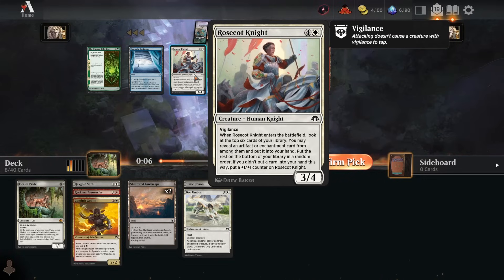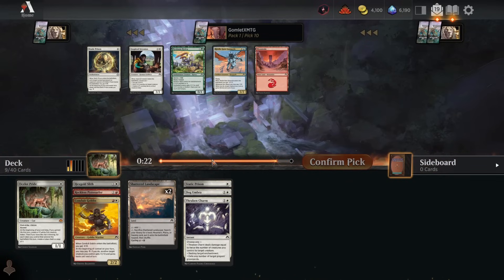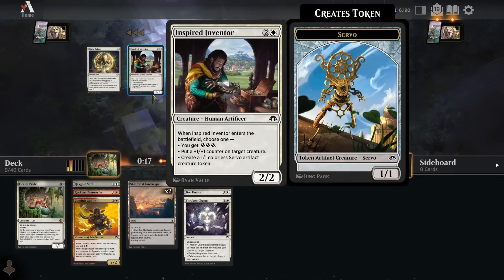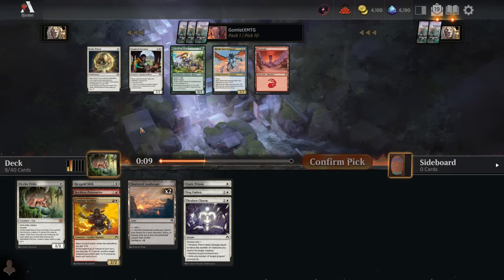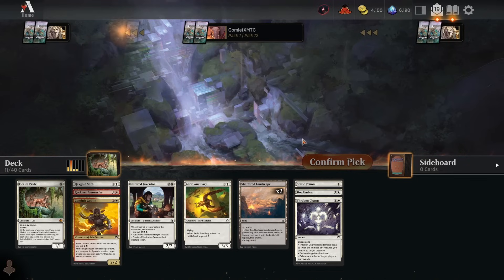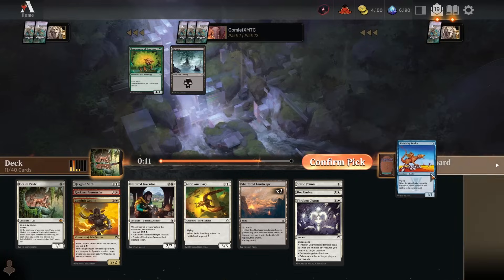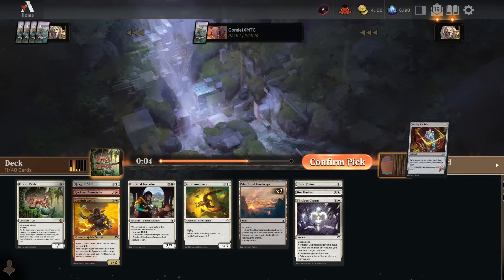Rosecott Knight has been pretty nice as well — there are a lot of artifact creatures, enchantment-based removal, and enchantment creatures, so lots of good options. We could grab another Static Prism or the Inventor. I feel Static Prism gets worse the more copies we have since they drain energy faster. I'm going to grab the Inventor. I'm also not fully confident Static Prism is super great — it looks good but I've only run against it once and haven't played it yet, so we'll see.